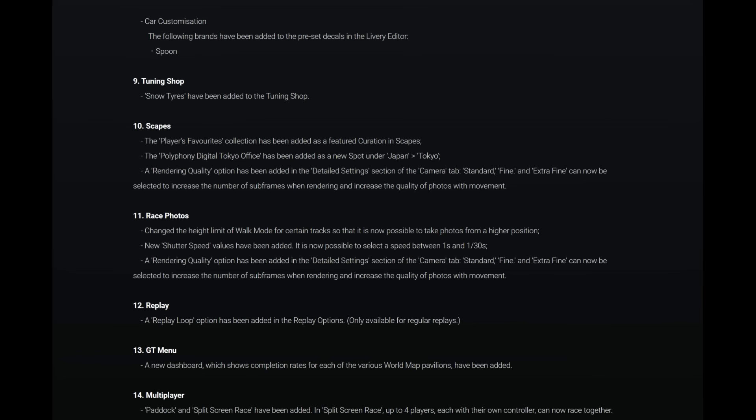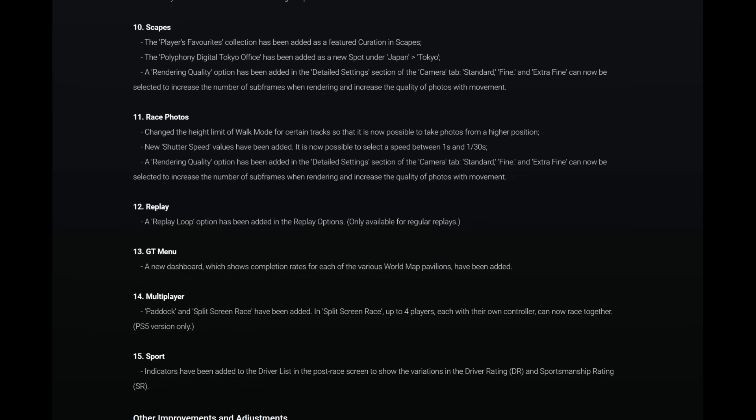Number nine: the tuning shop. Snow tires have been added — which makes sense obviously considering the new snow track. Number ten: Scapes. The player's favorites collection has been added as a feature in Scapes. The Polyphony Digital Tokyo office has also been added as a new spot under Japan-Tokyo. A rendering quality option has been added to the detailed settings section of the camera tab.